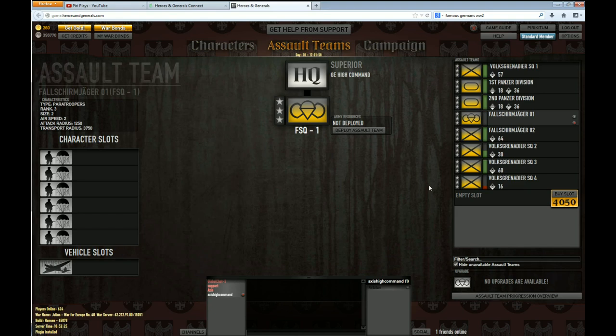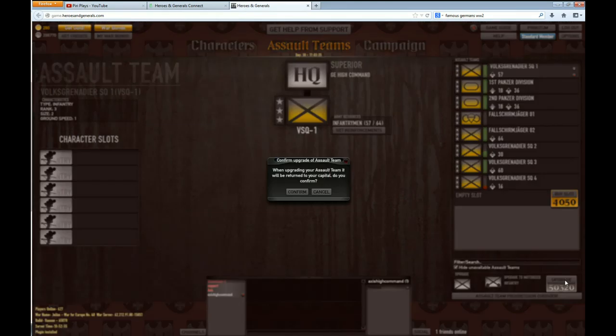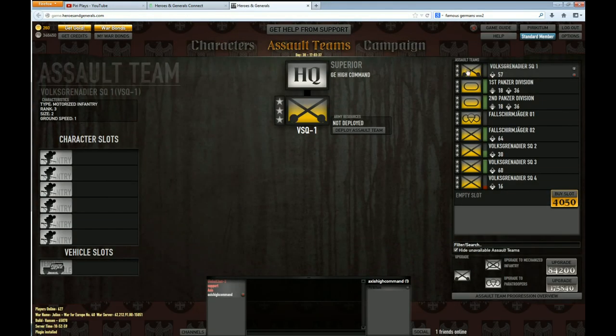I think it's pretty self-explanatory, but let me do another one. I don't want to upgrade the tank just yet since I'm doing tutorials on Panzer 1, so let's upgrade Volksgrenadier Squad 1 into a motorized infantry. It's the same steps: come down here, click the upgrade button, click confirm, and there you go. As you can see, it has changed to motorized. That is it for this small tutorial.